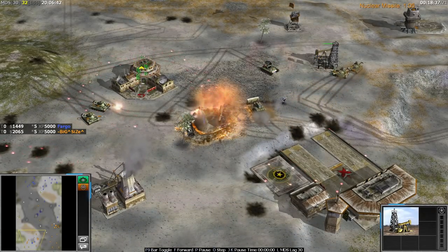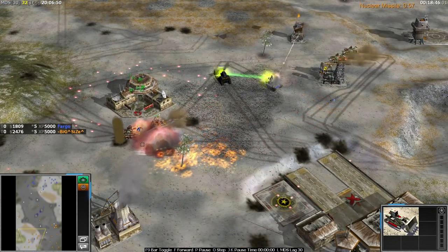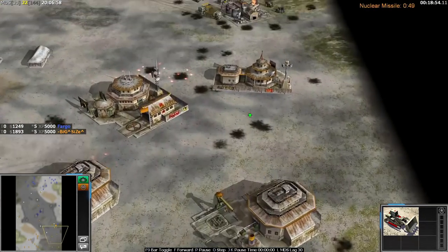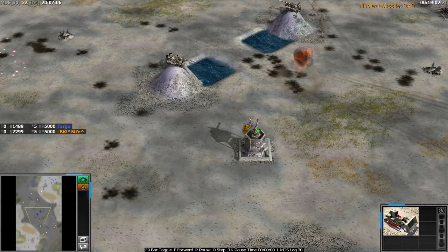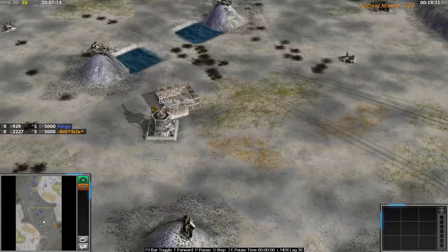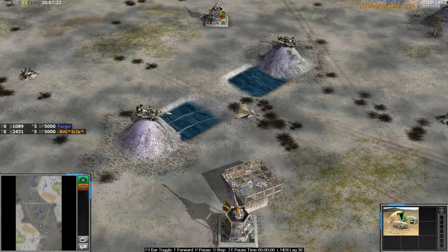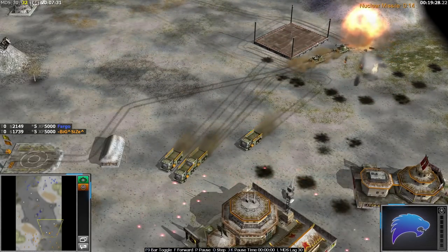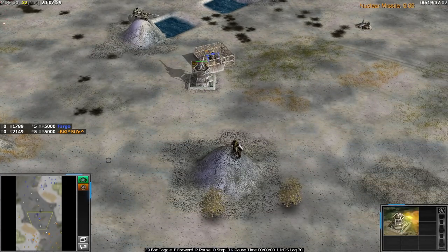Fargo is out of ideas — trying whatever little things he can. He pops a terrorist, goes for the ECM, one worker detonates. A tunnel is being built at Size's second supply, but the migs are back up and probably kill the tunnel hole too. Even if that tunnel had got up, it would have killed one or two trucks at most before Size moved everything. Fargo's cash is running low and that supply is mined out because Size has collected it all.